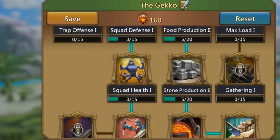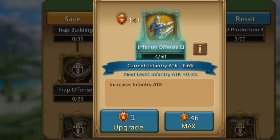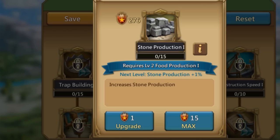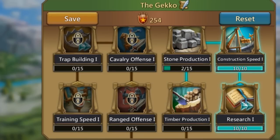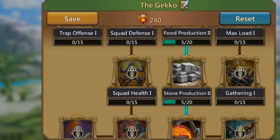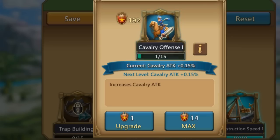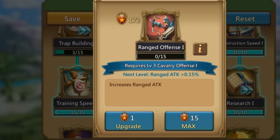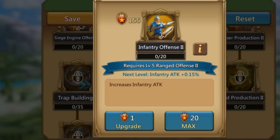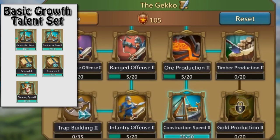On top of that, there are many variations to growth that you can work with. Some people prefer growth with gathering and army capacity to gather faster with fewer troops. Some prefer a mix of gathering and ore or gold production, or strictly one resource. It really doesn't matter — you can make all the combinations you want. But whatever your day-to-day growth set looks like, it must always max out those six core talents: construction speed one and two, research one and two, and training speed one and two.